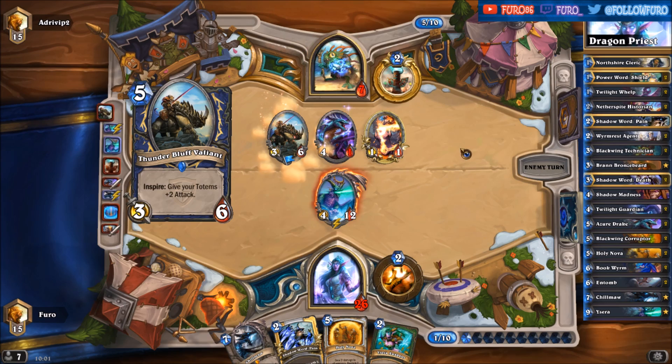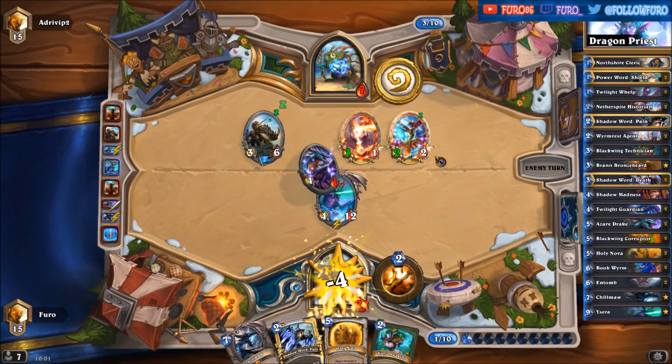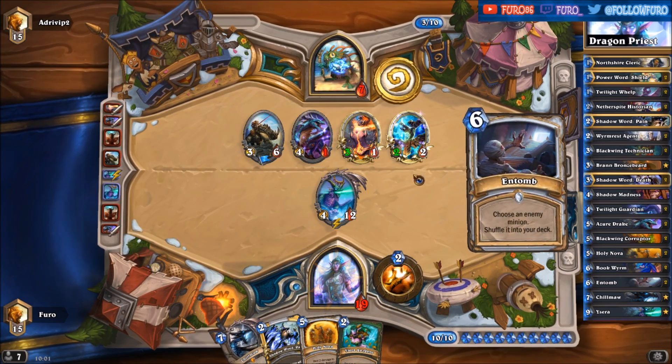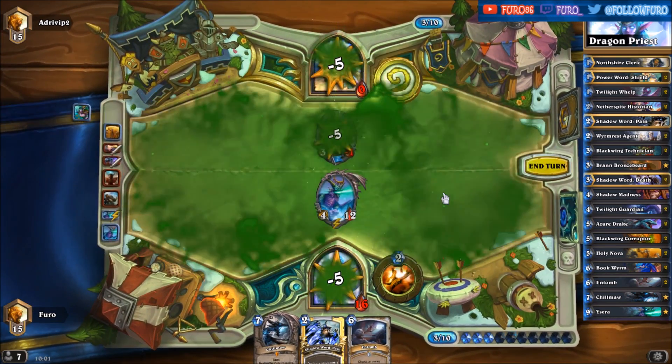There is a lot at stake here. Well played. Dropping the Holy Nova — heal in 2 damage — and then Cereal awakens — 5 damage to everyone. And that's the conclusion of today's episode.